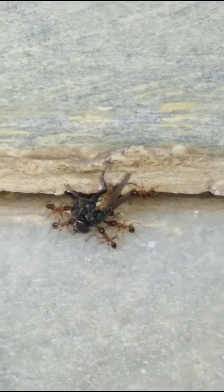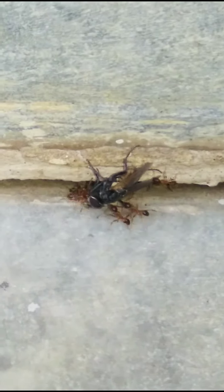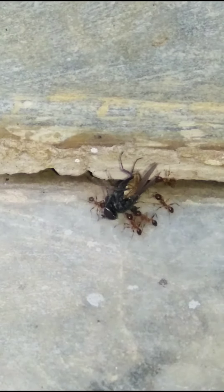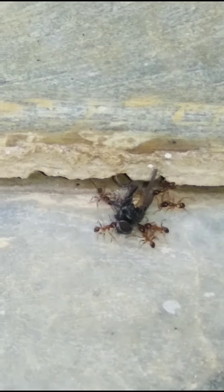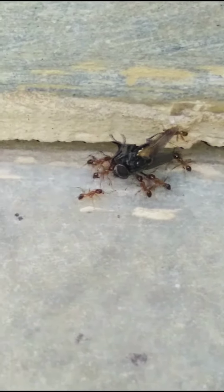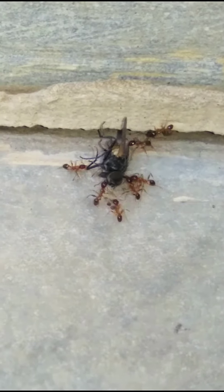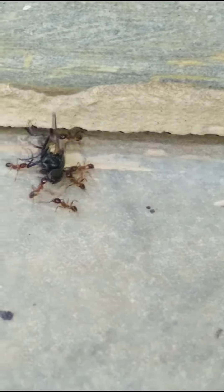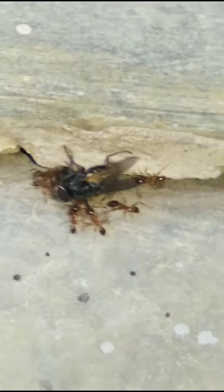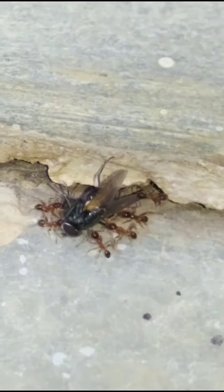Queen ants. The queen is the founder and leader of an ant colony. She will always have a pair of wings and is typically much larger than any other ant in the colony. The queen is why ants build their nests so deep — her chamber is located deep underground to protect her from predators. The queen ant's primary purpose is to lay eggs and continue to populate the colony.